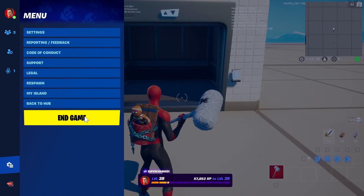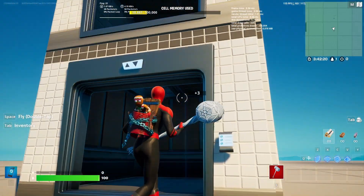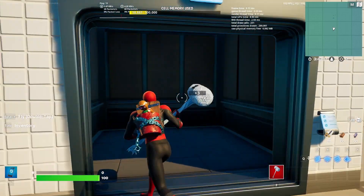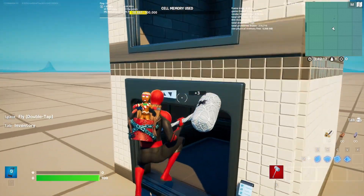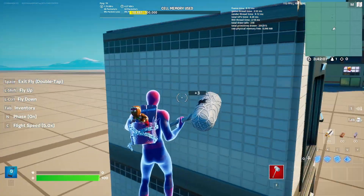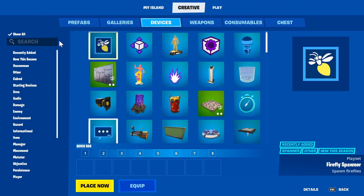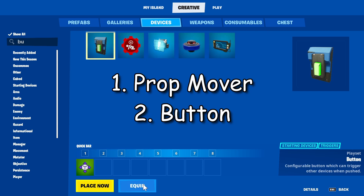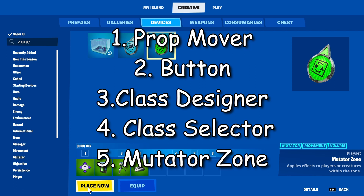Let's just jump right in. Once you're in game, find a little area or prop you can use to make your elevator. I'm using the elevator prop from the Neo Tilted burger area, and it works really well. The only real devices you'll need are a prop mover, a button, the class designer, the class selector, and a mutator zone — the one you can move around and resize.